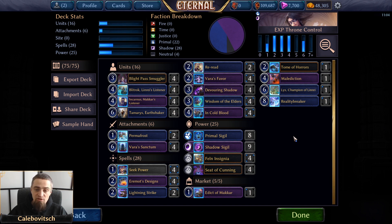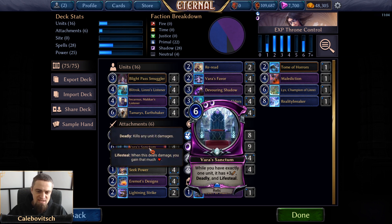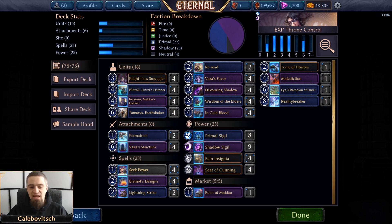I'm running In Cold Blood instead of Fel Rituals because I am not running any void recursion whatsoever. Also, in this deck I'm running Tamaris, not Carvid — because Carvid is a nonbo with Varus Sanctum, since Carvid brings a friend. He already has Lifesteal and a lot of health, so Varus Sanctum doesn't help Carvid at all unless you sacrifice that Cultist. That's not what this deck is about — that's why Carvid is not being run here.